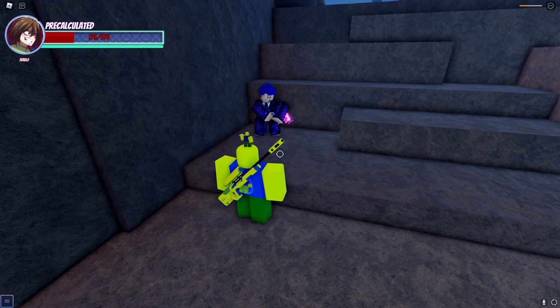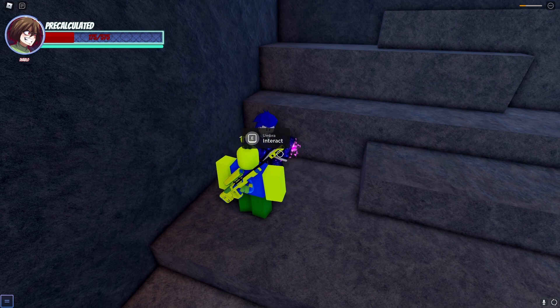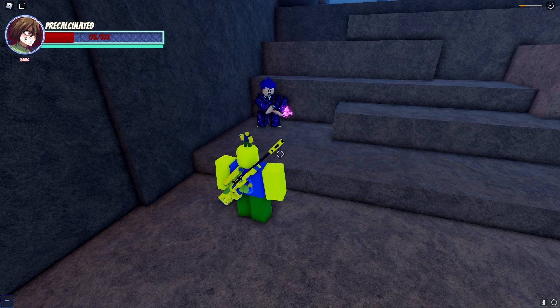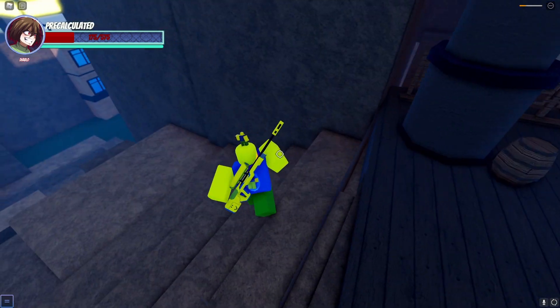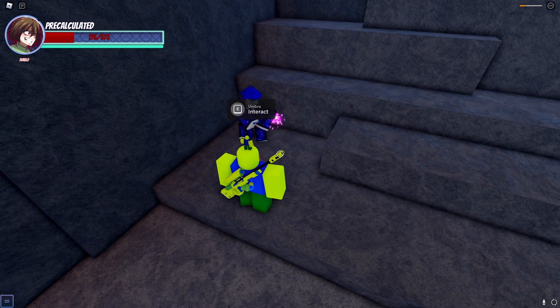If you ever want Yoner Yasuo, this is the guy you talk to — his name's Umbra. He gives you two parts of a quest: the first part is to do damage and obtain U Coins, and the second part is to fight him in a boss battle. You go over there, summon him, and when you're done, come back to him with the ancient sword or the assassin's mask and get Yoner Yasuo.